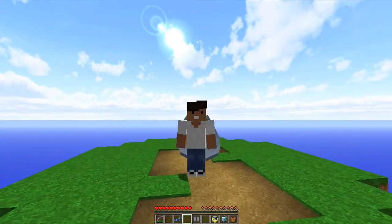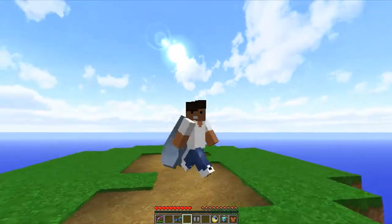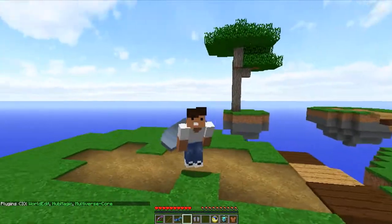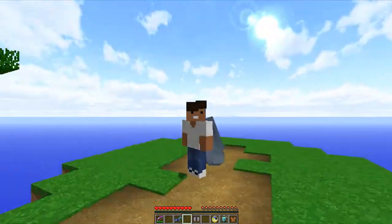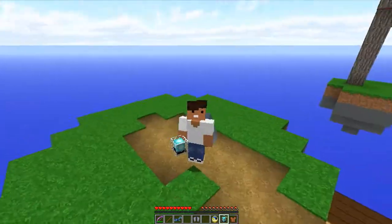Hey guys, it's Diamond Rush XD here, and welcome back to another plugin showcase. Today's plugin showcase is on Hub Magic. What is Hub Magic? Well, it's basically a cosmetic plugin for your hub. It's amazing, really simple. When you join your hub, you have all these items as soon as you join, and I'm gonna go through each one of them one by one.